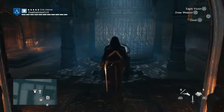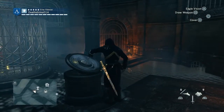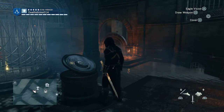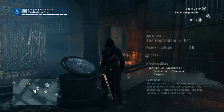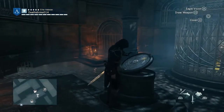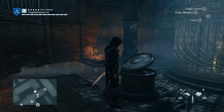This armor is located underneath the Café de Théâtre. To acquire it, you're going to want to complete all 18 Enigma puzzles — they're really hard to get, so I recommend looking up a tutorial on YouTube and you'll be able to do that fairly easily. Once you've done all 18, head on down there.